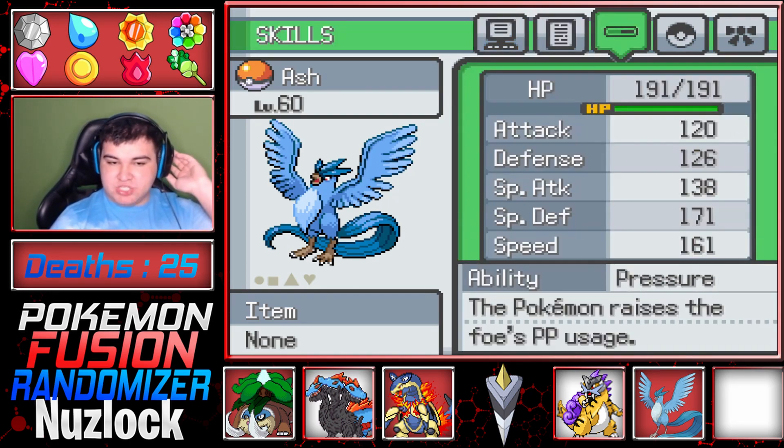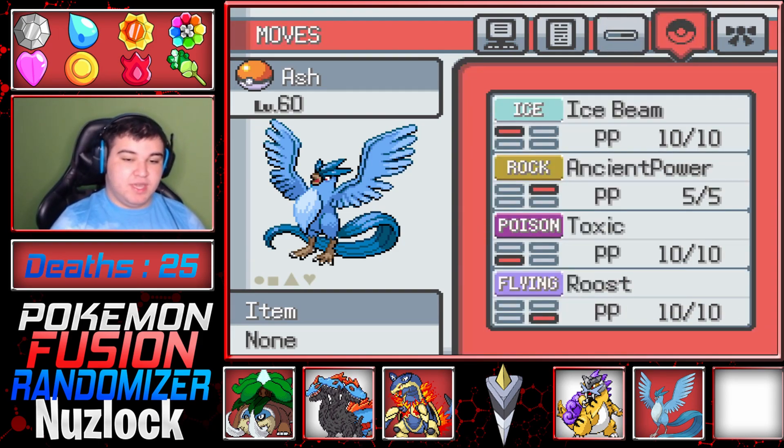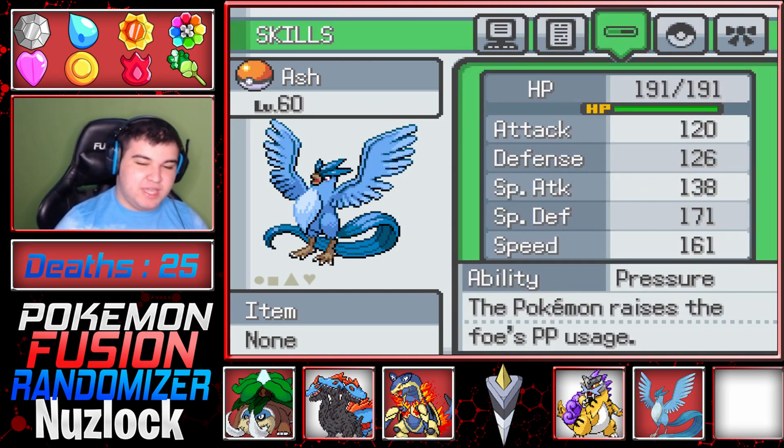With a Hardy Nature, Pressure for its ability. Moves: Ice Beam, Ancient Power, Toxic, Roost. I'm pretty much making this like an annoying Pokemon. Articuno is fairly tanky — more special defense tanky, but barely tanky.